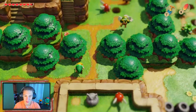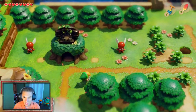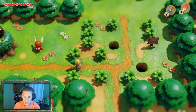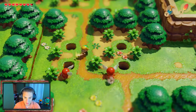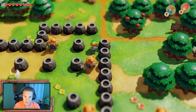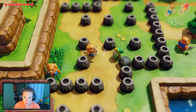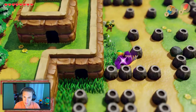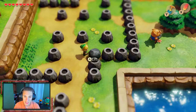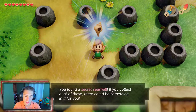We skirt our way using the Pegasus Boots to run fast and discover this new area. There are some pig enemies here — we fight them off with bombs and get them out. We can actually lift up this little rock right here and out comes another secret seashell! We are racking up all these collectibles.